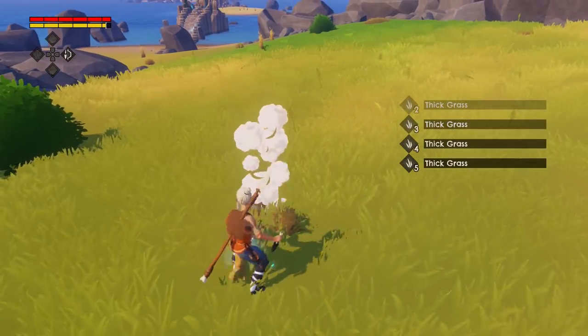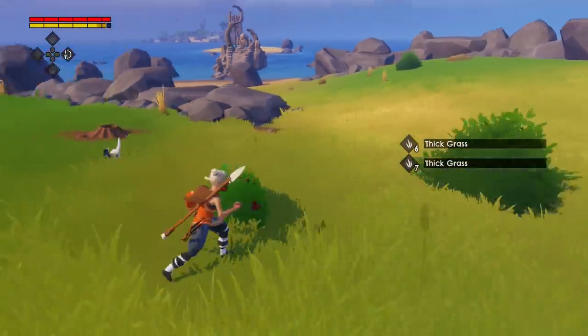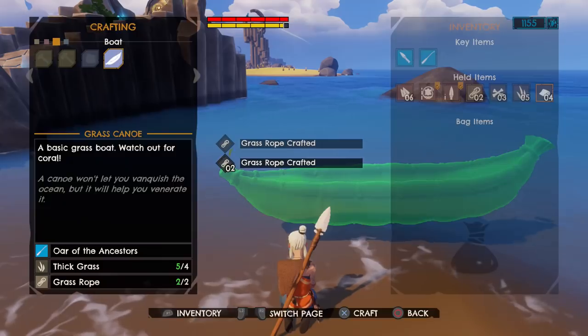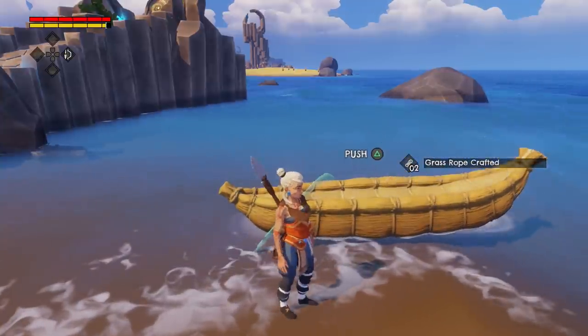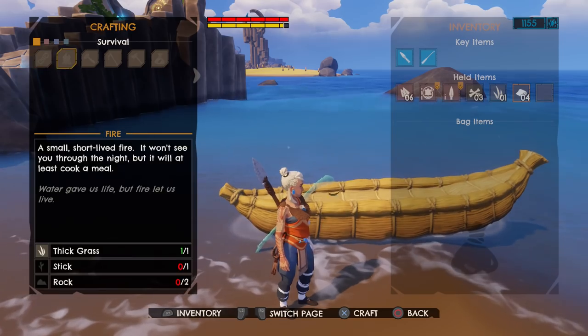Maybe I'll make the boat and put a bag on the boat, because that seems to be a resource you can get a lot quicker and easier. There we go — I've got a boat again. And then let's see if I can actually do a bag or something to go on top of it.